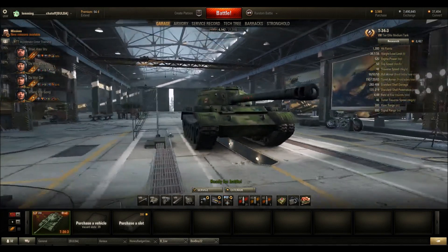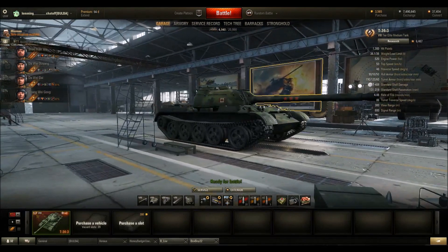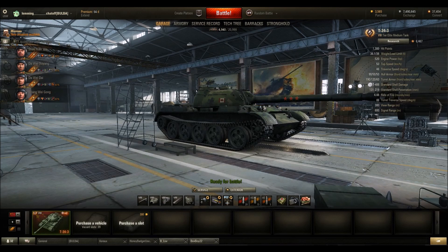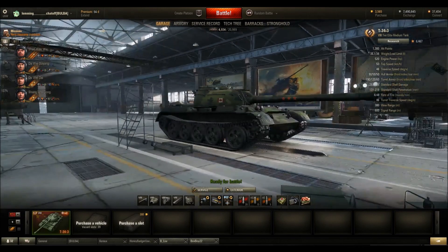Hull-wise, the hull's actually really good. You can sidescrape with it — at around this sort of angle you can sometimes sidescrape tier 8 heavies and easily tier 8 mediums. I would stick to not sidescraping tier 9s though. If you angle the hull like this, you'll bounce a lot of tier 8 and 9 tank destroyers. Just be careful because the ammo rack on this thing is right in the front, and what will happen is the shell will go through your track into your ammo rack, and you'll get tracked and ammo-racked at the exact same time.